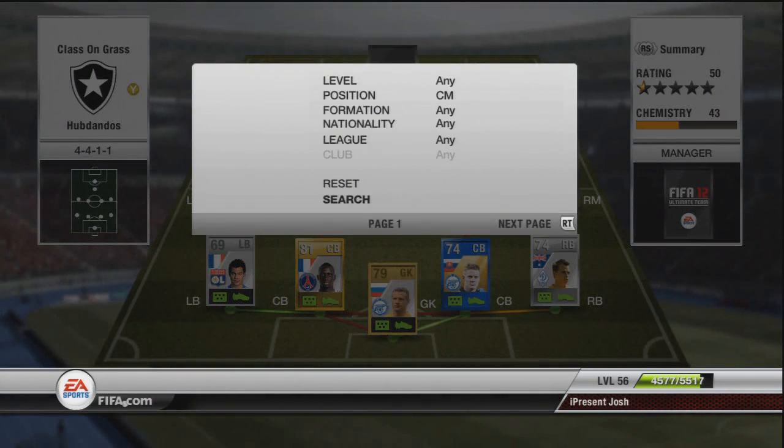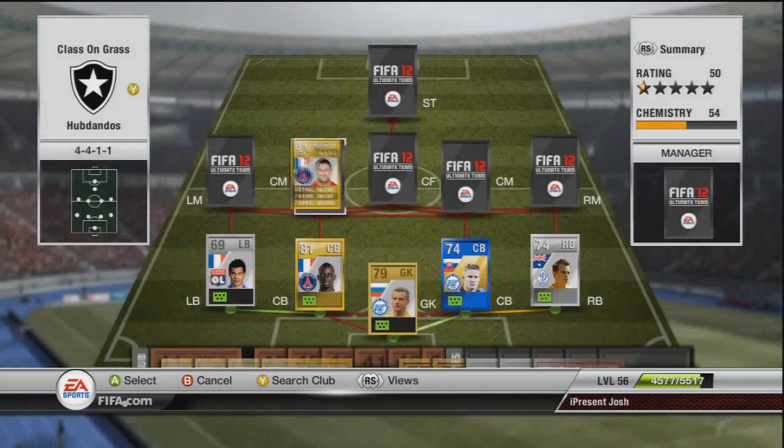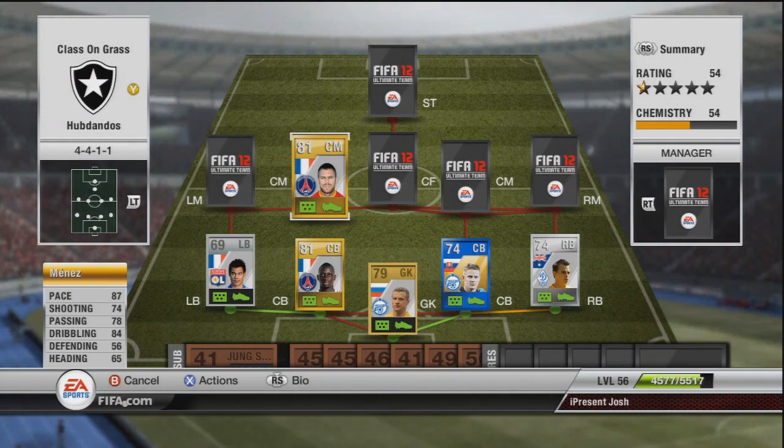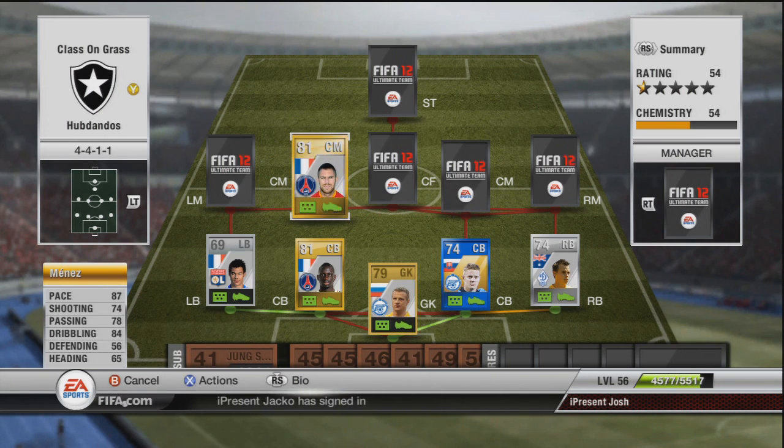Moving on to the first centre mid to link with Sacco, we have Menez — not in form, but I'm just choosing a really cheap team for you guys. He's got 87 pace, 74 shot, 78 passing, 84 dribbling and the rest is pretty irrelevant. He's 5-star skills, costing around about 6k in centre mid. He has the selfish trait, the flare trait and the speed dribbler trait.